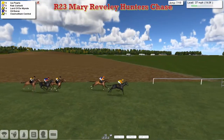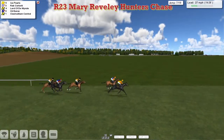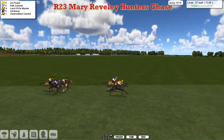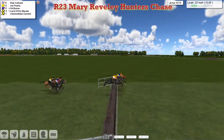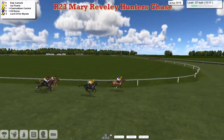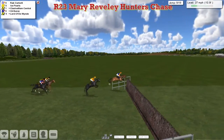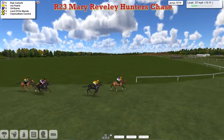It's Ice Pearls who leads from Rab Corbett in second as they jump the next. Low jump by the leader, good jump by the third horse Lord of the Wind, who gains some ground on the two in front. Oil Baron on that one's outside and Clash Williams Central at the back of the field for Padraig Hogan. A bad mistake again by Ice Pearls has lost some ground, with Rab Corbett now gone to the lead. Clash Williams Central has moved up on the inside of Oil Baron and Lord of the Wind. Rab Corbett now has the advantage as they pass the halfway mark, two lanes clear of Ice Pearls, whose sloppy jumping has cost him the lead.